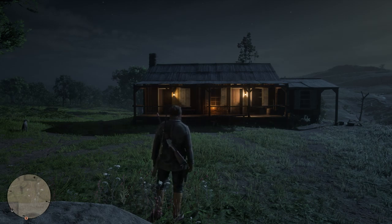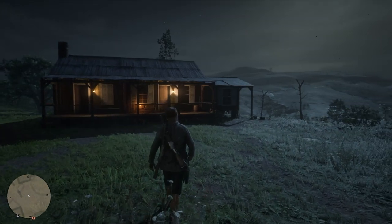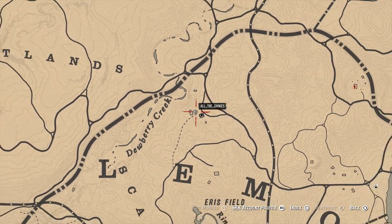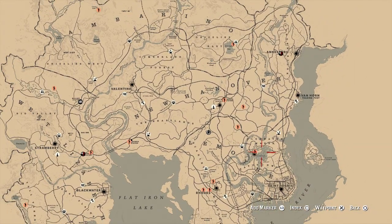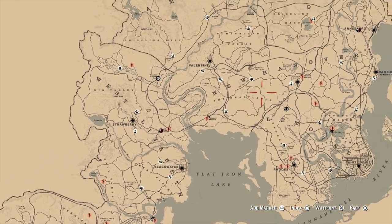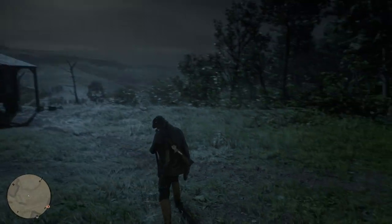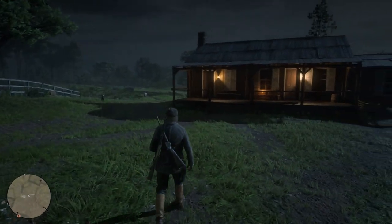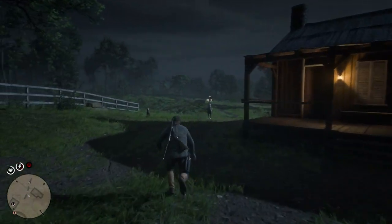Hey everyone, and welcome back to Red Dead Online. On this video, we're getting a gold medal on the mission 'More Than One Way to Earn a Buck.' This is another mission that will require you to have negative honor, and it's currently not showing on my map. This has happened to me before. One way that I fixed it is just having my honor drop another level and then reloading the game, and that worked for me before, so let's try that.